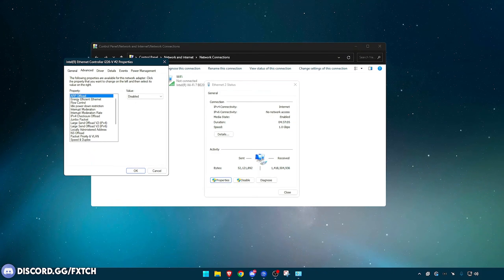Some of you will have different settings to me, so I'll go over them at the end. But here's what you'll likely have: ARP Offload — disabled. Energy Efficient Ethernet, which is a power saving mode — disabled. Flow Control — disabled. Idle Power Down Restriction, another power saving mode — disabled. Interrupt Moderation — disabled. Interrupt Moderation Rate — off. IPv4 Checksum Offload — disabled. Jumbo Packet — disabled. Large Send Offload v2 IPv4 and Large Send Offload v2 IPv6 — both disabled.